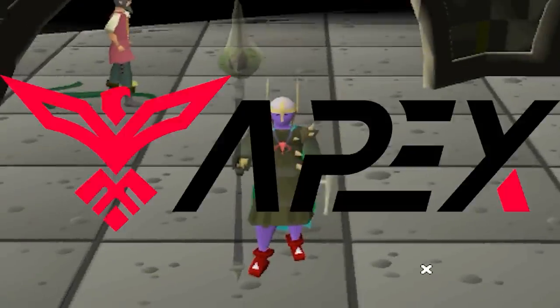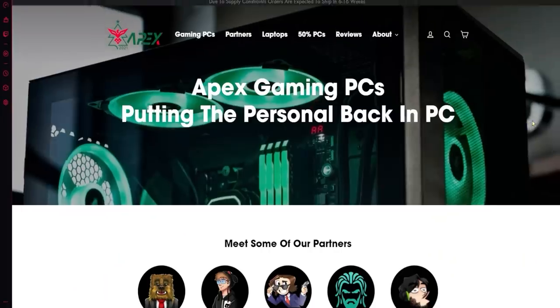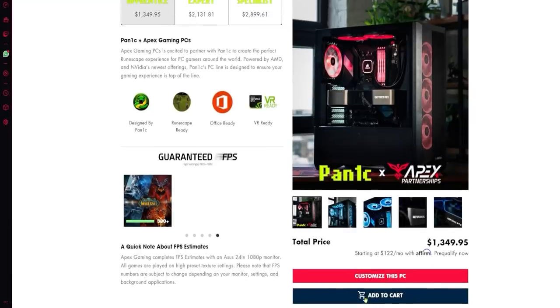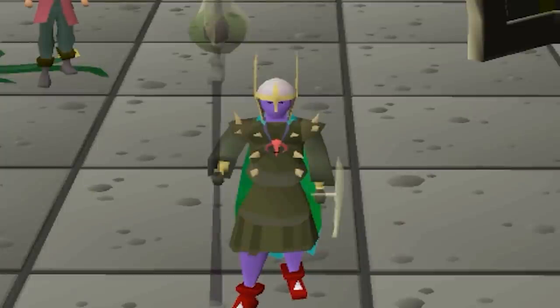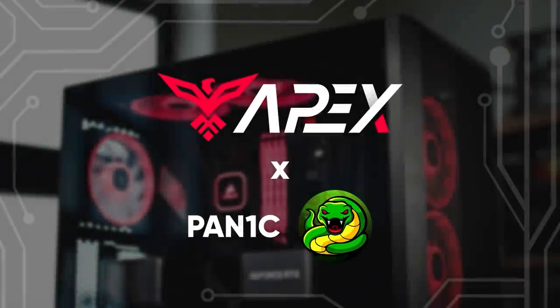Now, before we carry on, I want to give a quick special mention to Apex Gaming PCs. Make sure you go check them out using my link in the description. I have my own line of custom PCs that you guys can purchase yourselves. It is on the expensive side, but we chose the best parts that are priced and developed for fantastic gameplay - we're talking high-end stuff. Feel free to use my discount code PANIC for up to $250 off on all products. You can also head to the link in the description for more info. A massive shout out to Apex Gaming PCs for sponsoring the video - let's get back into it.